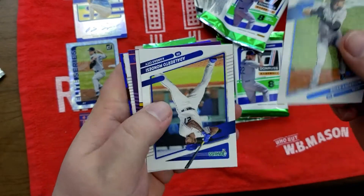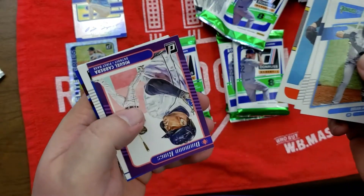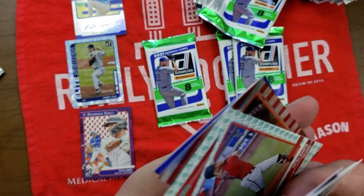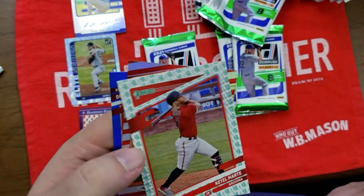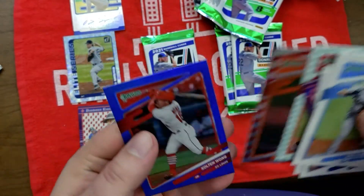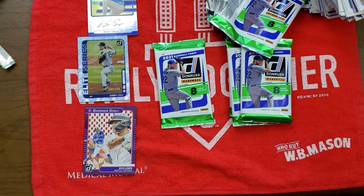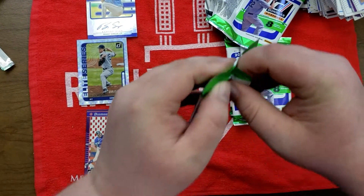Ryan Anderson, Alberto Mondesi, Roderick Clemons, Miguel Cabrera, Sam Huff. We got a Ketel Marte liberty background border — I don't think these are numbered. And we got Kevin Gausman and a Kolten Wong. Getting down to the end — a few more packs to go.